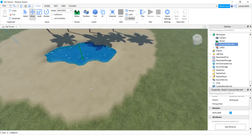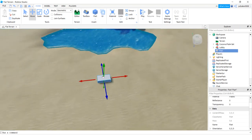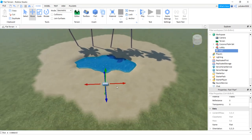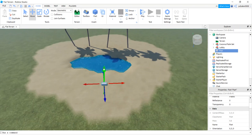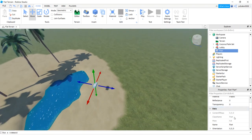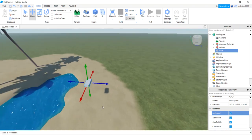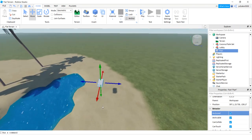Now we need to add a focus part for our camera, so I just added a part to the ground here. It's pretty close to where I want it — let me move it this way and move it up a bit. Make sure it's anchored so it doesn't fall as soon as you start your game.